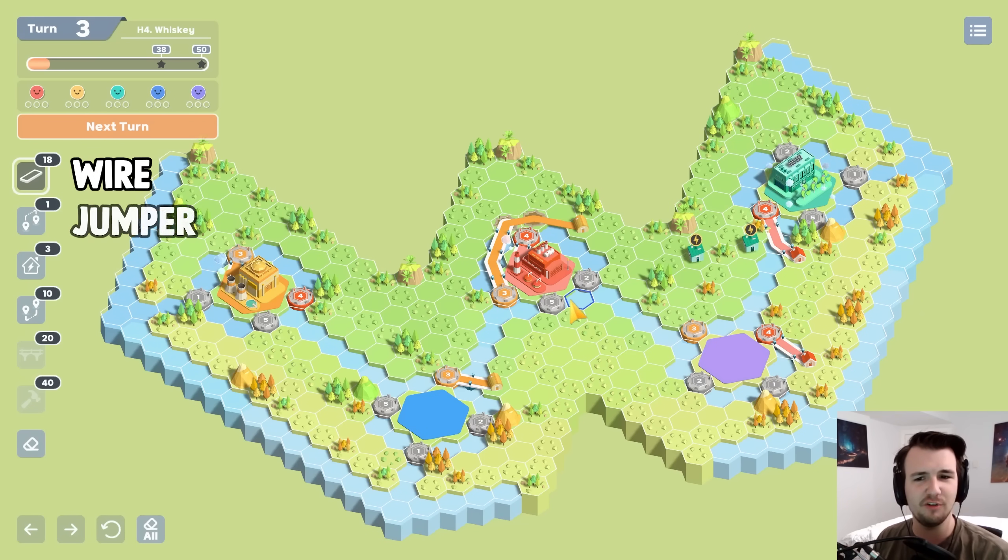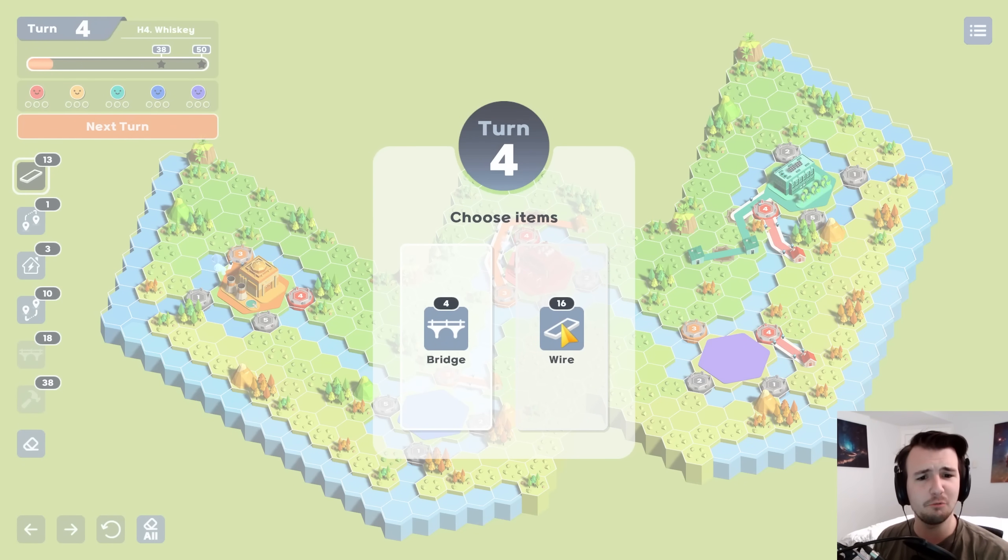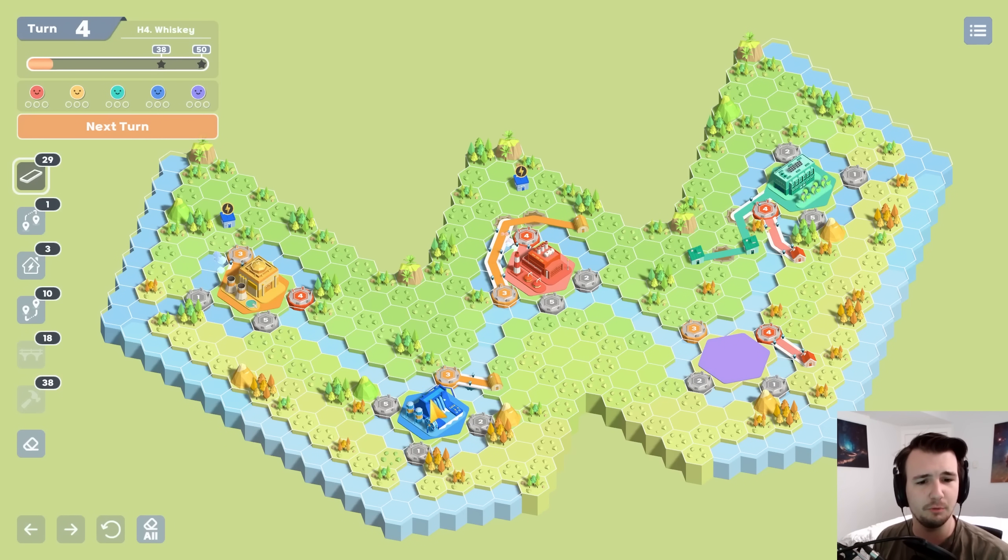I'll take another nine hammers. Hopefully I'll be set on hammers for a while. Greens are just spawning easily — I don't even need to portal them. Definitely need wires. I was short on wires and now I really want to optimize.